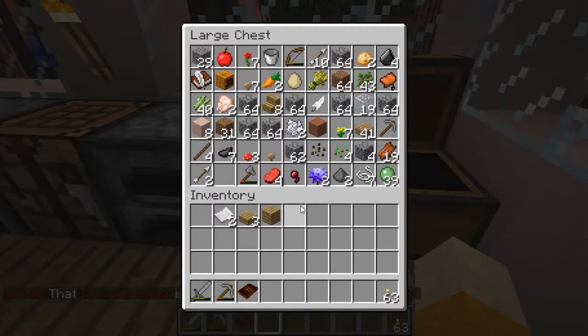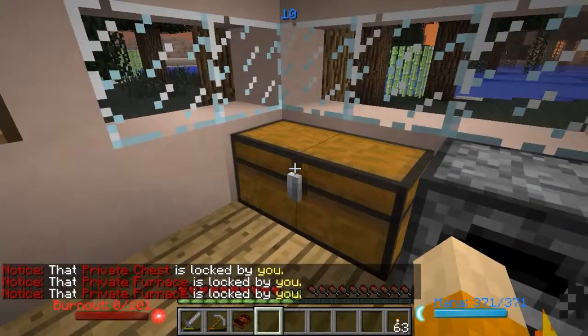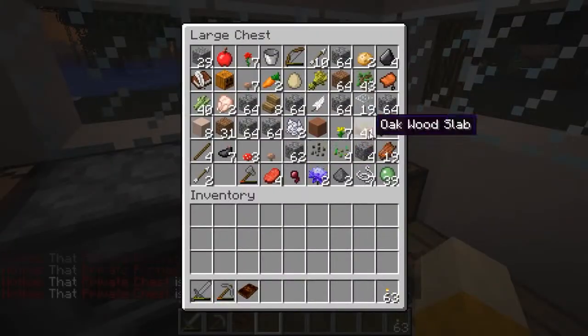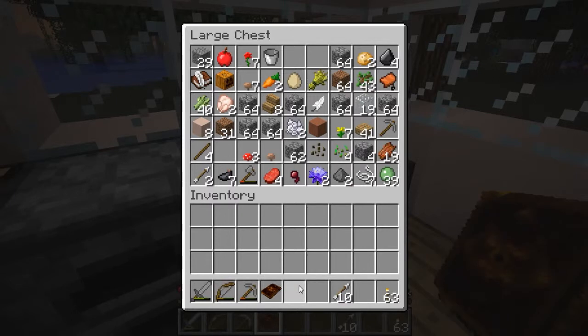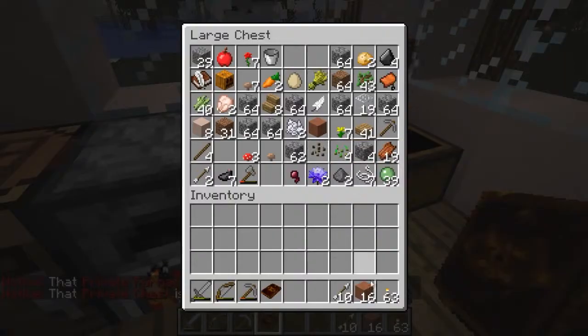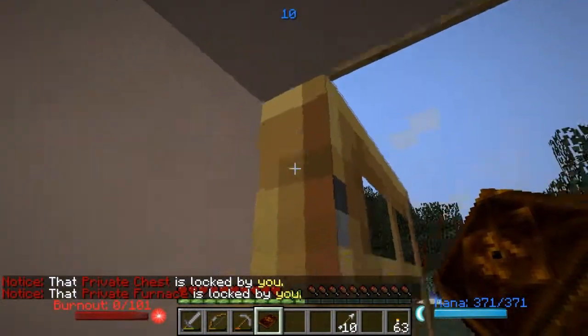Now we need a book. Do I have any leather in here? No leather in here at all. I've got plenty of meat though, let's cook up some of this meat. We're going to have to go out and find some leather because I'm going to need leather to make a book. I've got plenty of ink sac since I live right next to the water. We need to go find some leather.